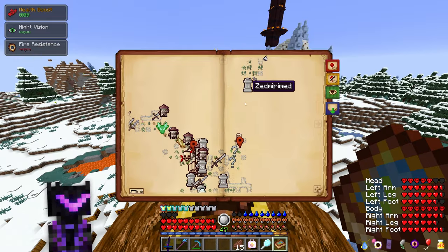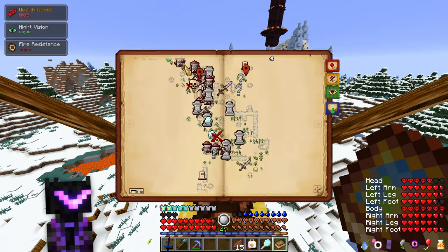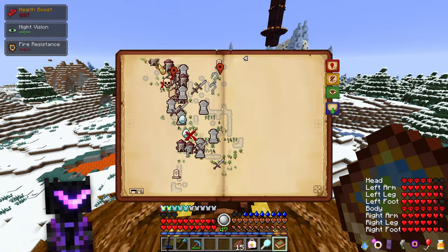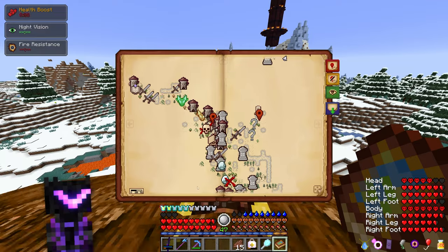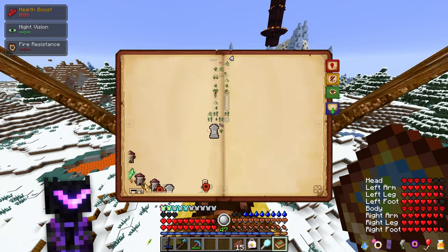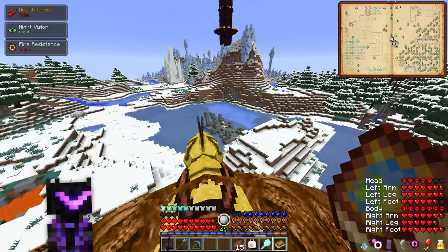I lost my tome somewhere along the way. I went down here, over there, looked a bit more this way — it was all the way over there. I searched every single biome I'd found, then went all the way north, and north even more, and here we are: ice villages.